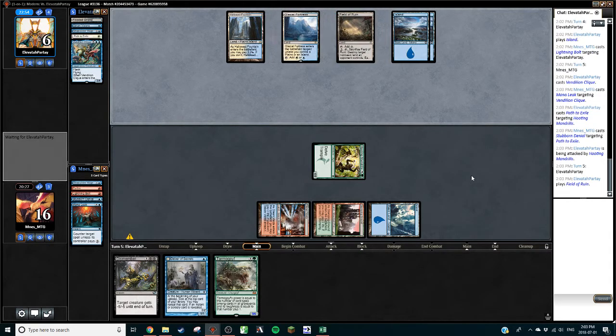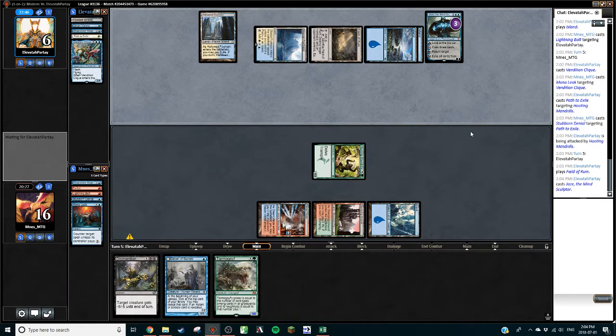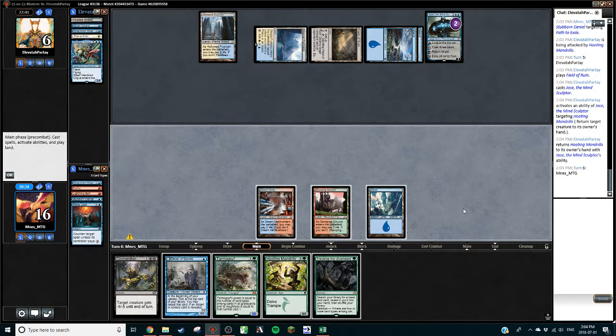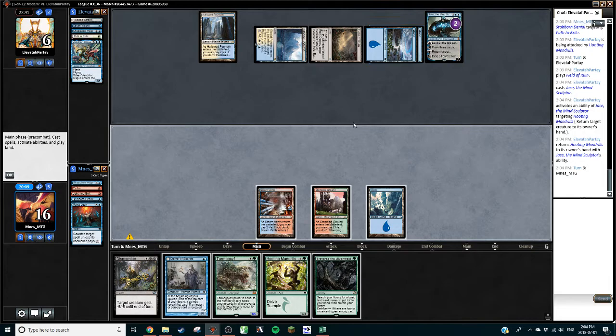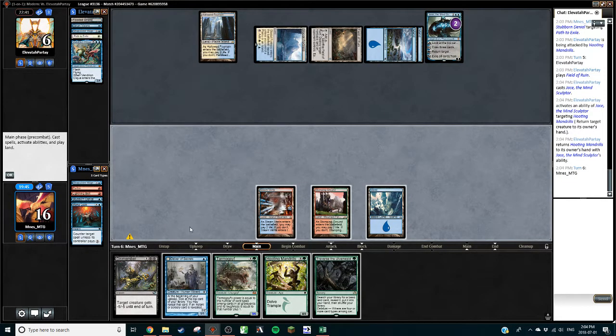Get it while the getting's good. If we play Delver and hold on to Stubborn Denial, we could end up in a spot where — I forgot about Jace. Yeah, I forgot Jace was legal in this format — that might have been a mistake. We're probably going to play into a Supreme Verdict now, but we probably don't have much choice. Even if we let the Path resolve, we can't play around Jace anyways. Maybe you're supposed to let the Vendilion Clique go, but then they can start going at your counter magic, path your dude, and Stubborn Denial becomes worthless because your fatty's gone.